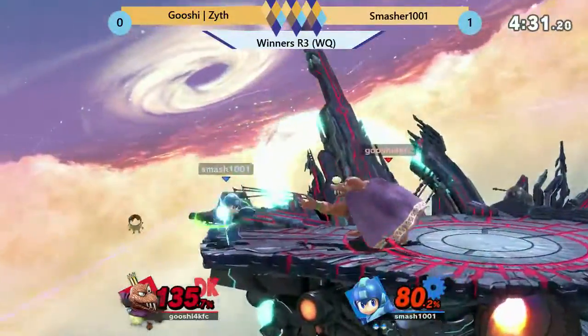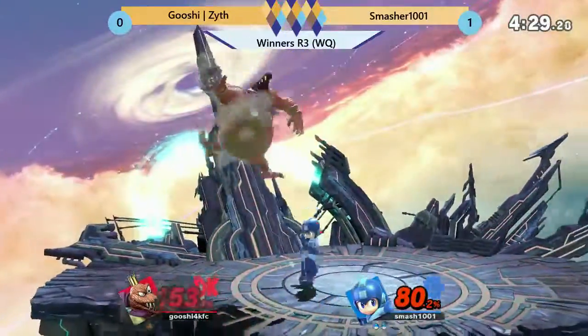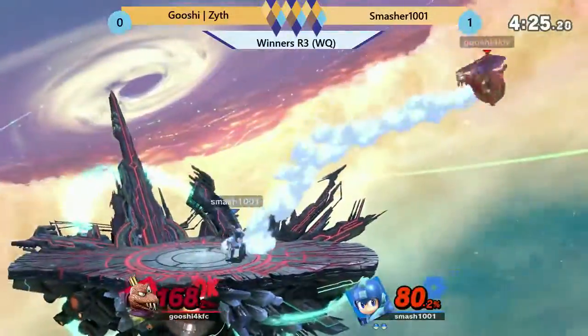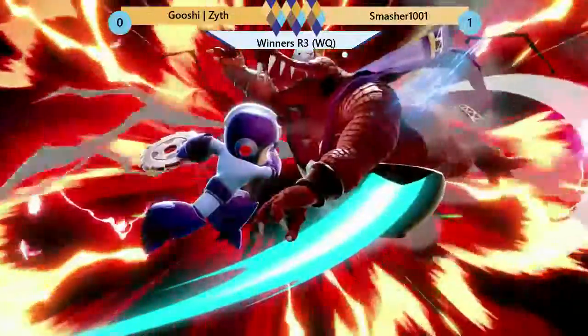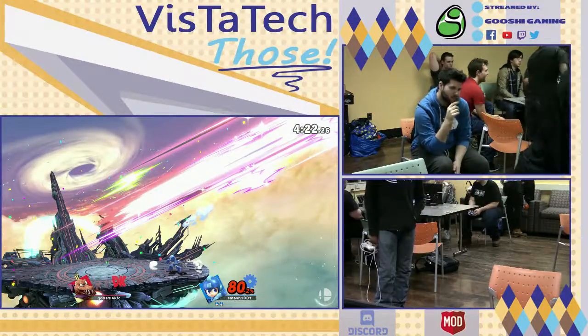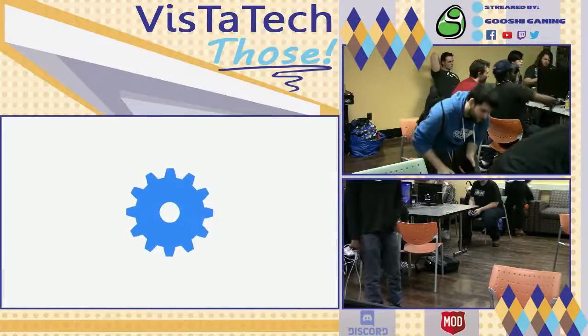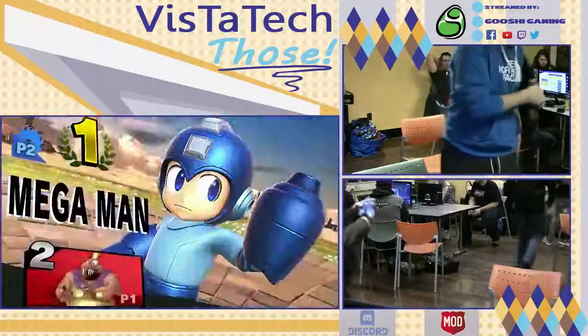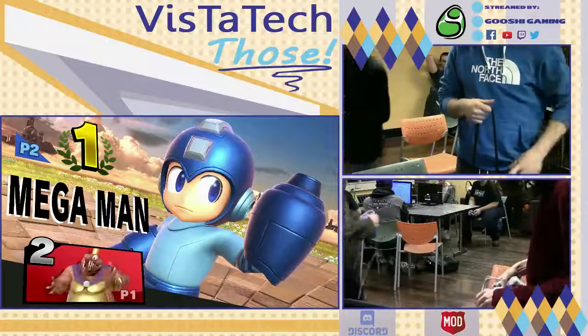Perfect shield, but he grabbed the saw blade. He dropped it, picked it up, baited it — that was clean! Back air? He dropped it, picked it up, baited it. Good game, solid back air. That would be the set. You did notice that K. Rool never edgeguarded Mega Man.